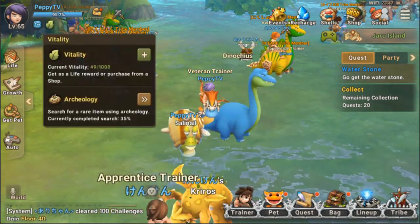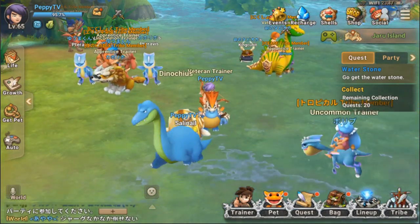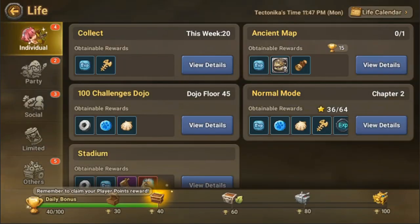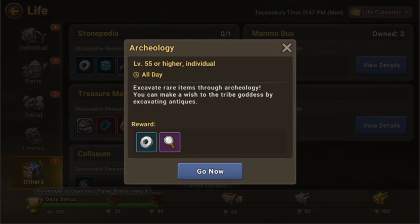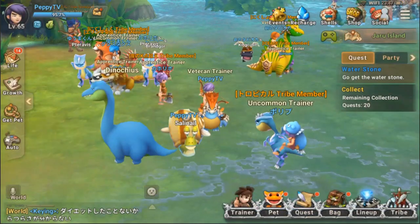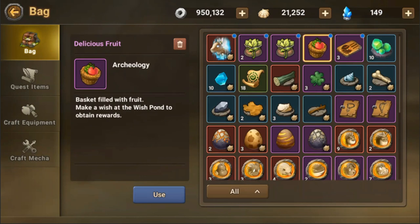Although both items are given out as quest rewards, vitality also has another use — it's used in archaeology. Here you spend vitality in order to search for antiques. I tried it and used up all my vitality and found some stuff like an 'archaeology delicious fruit' — make a wish at the wish pan to obtain rewards.